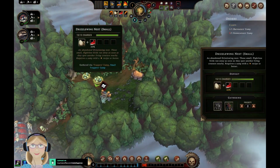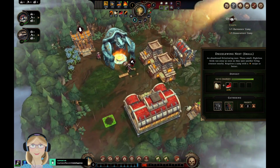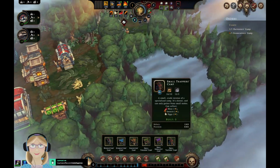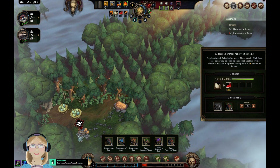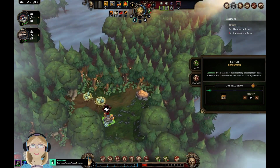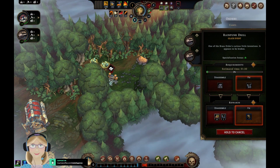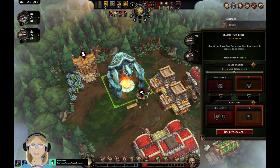It looks like we have some eggs — we will definitely want that. I think that's a trapper's camp. Yes, I know there are no free workers, blah blah blah. Well, we gotta go check this out. What are you idling for? Get to work!